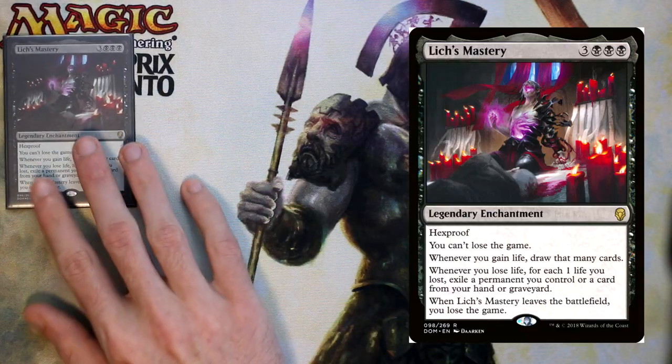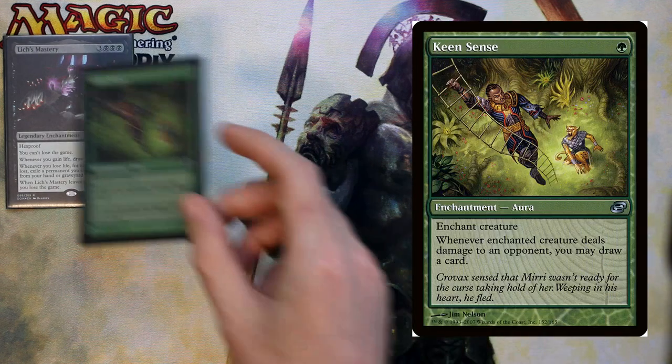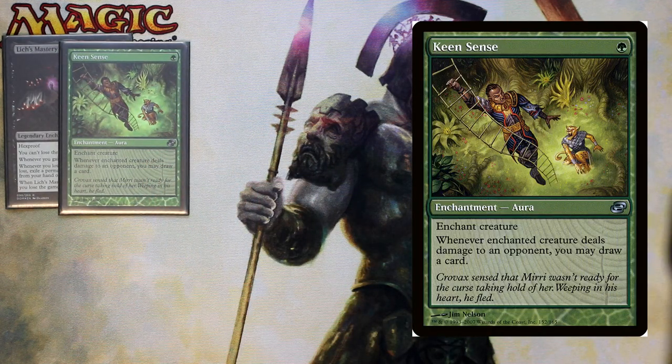Moving on to our enchantments. We have Lich's Mastery, which costs six and is a hexproof legendary enchantment. You can't gain life, and whenever you would gain life you draw a card for each life gained. Whenever you lose life you exile a card from your hand, a permanent from the battlefield, or your graveyard. When it leaves the battlefield you lose the game — hopefully people won't be killing this — and you can just sacrifice saprolings or lands and win with this card. Next we have Keen Sense, an enchant creature card for one. Whenever the enchanted creature deals damage to a player you draw a card, so we can throw this on Slimefoot and draw cards off his saproling dying effect.